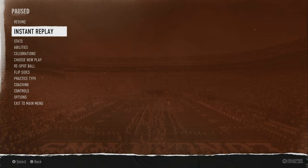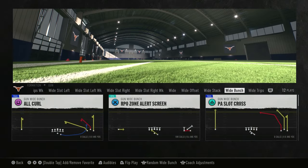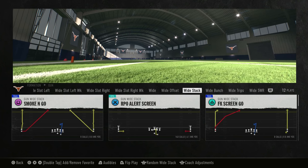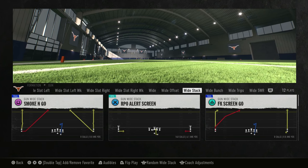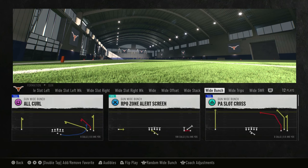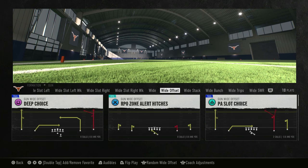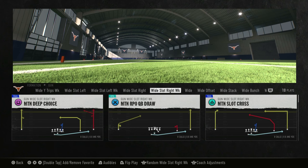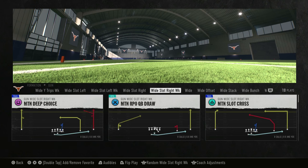I hope this has been helpful. The playbook I love to use is the Veer and Shoot. I used to run about 85% out of the Wide Stack, but I've widened out this playbook as I've learned to understand the Veer and Shoot — it's so much fun I barely use Wide Stack anymore. Wide Bunch is what I use most; next we'll do a video on Wide Trips, and then Wide Slot Right Week as well. Subscribe if you haven't — that's all I got for right now. Till next time, thanks for watching, peace.